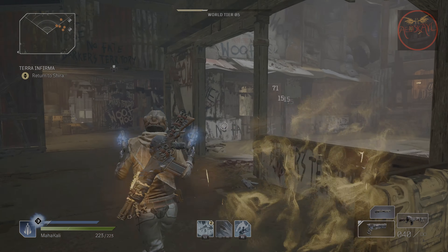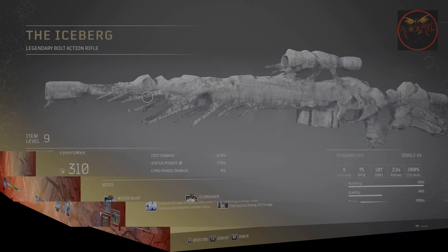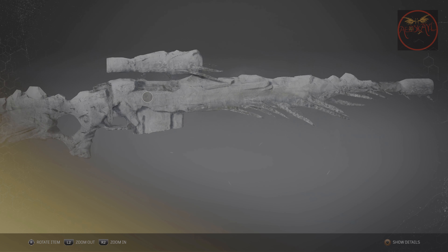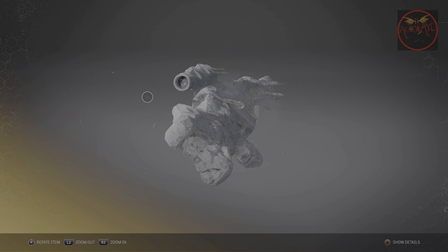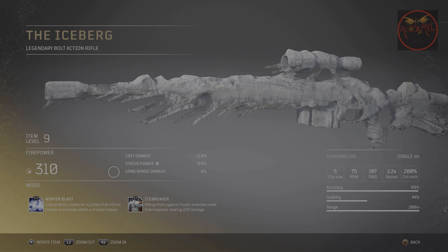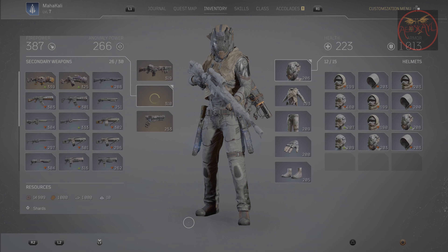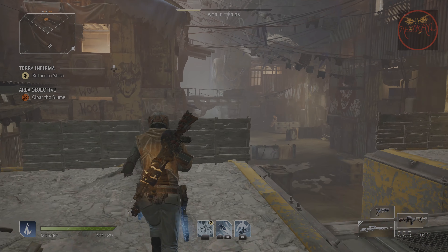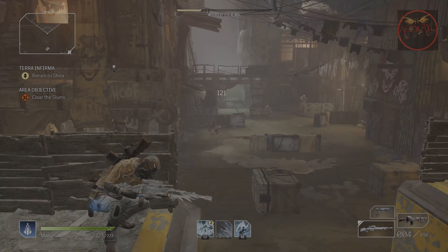And it will be interesting to see how well it performs in the main game. The second one is the Iceberg, a bolt action rifle with the mod Winter Blast — critical shots create an icy blast that inflicts freeze on enemies within a four meter radius. The second mod is called Icebreaker: killing shots against frozen enemies make them explode, dealing 229 damage. This is a really cool looking weapon, and on paper it would be ideal for the Technomancer, since the class does ice and freeze damage with its melee attacks and turrets. But for those who like sniper rifles and long range weapons, this is a good choice.